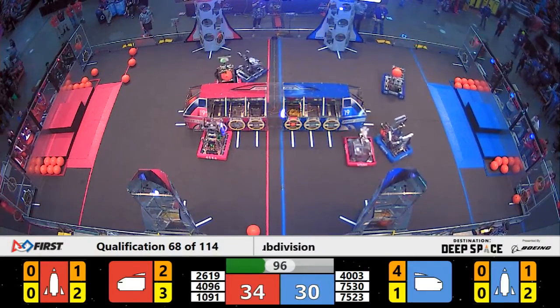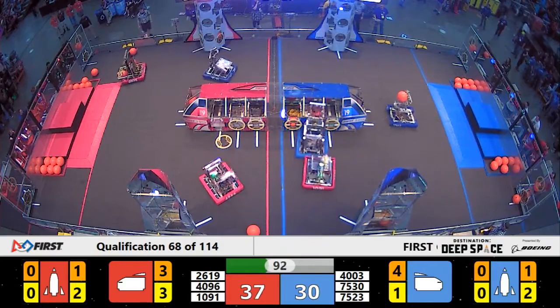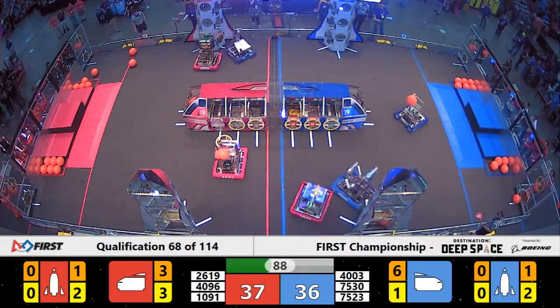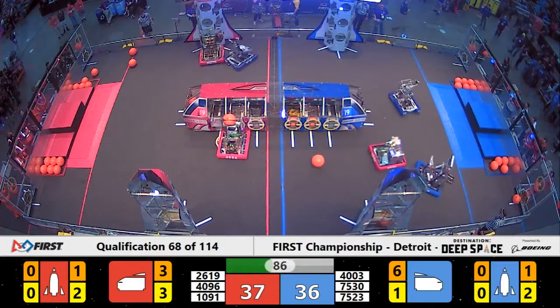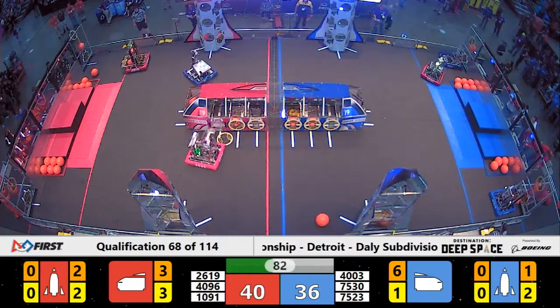Brotherhood of Steel playing defense once again. They have moved over to stick to The Charge in Red. Their two Alliance partners back on the blue side of the field have nearly filled up the cargo ship in the center of the field. That's thanks to work from Trisonics and their Alliance partner Springbots.